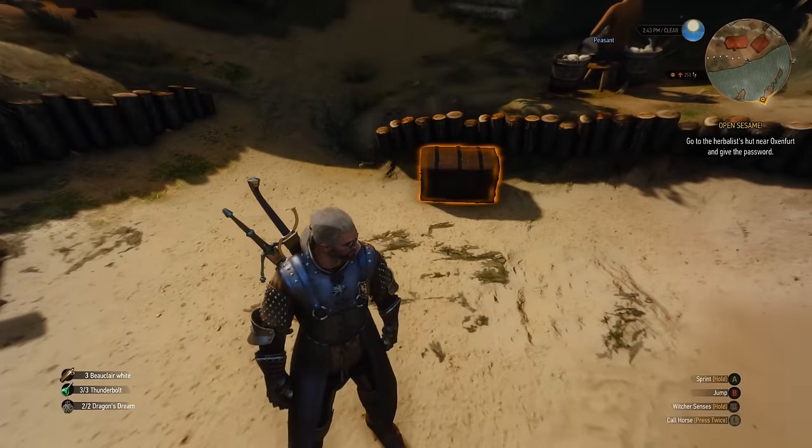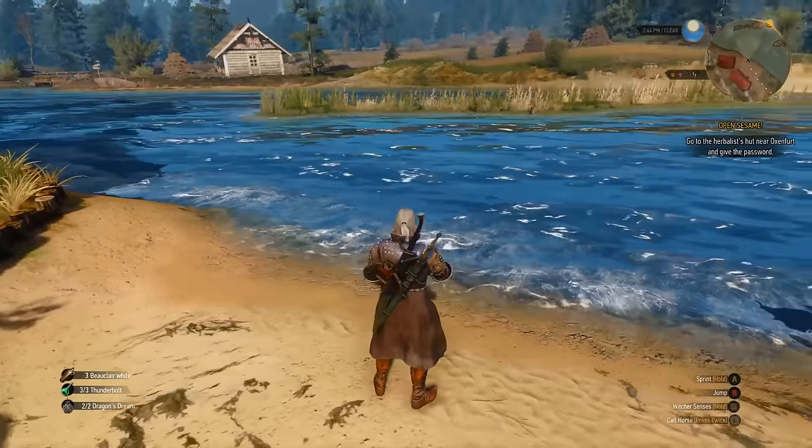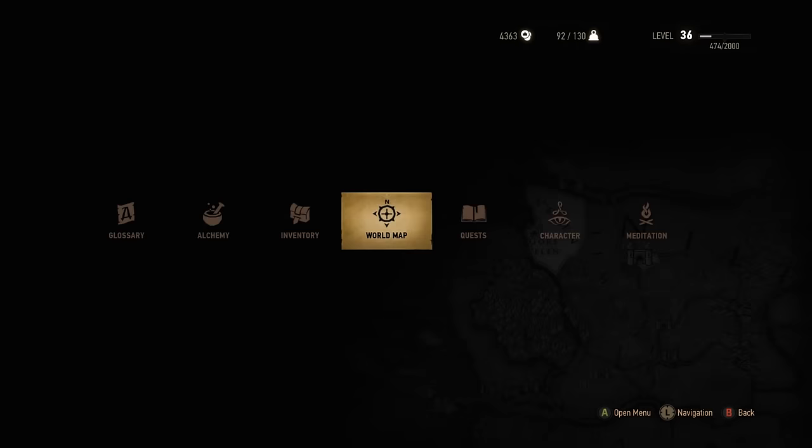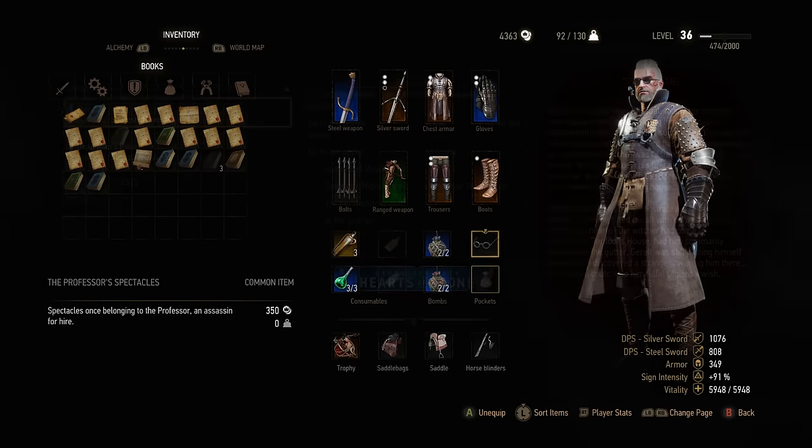How do you get these, you ask? Pretty simple. For starters, you're going to need the new Heart of Stones DLC that was just released for The Witcher 3. They go in your pockets and slide straight on. They're called Professor Spectacles.